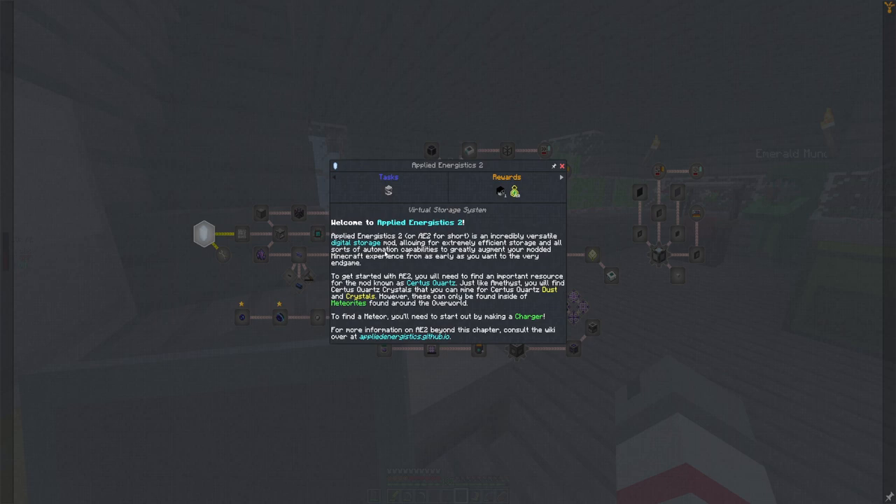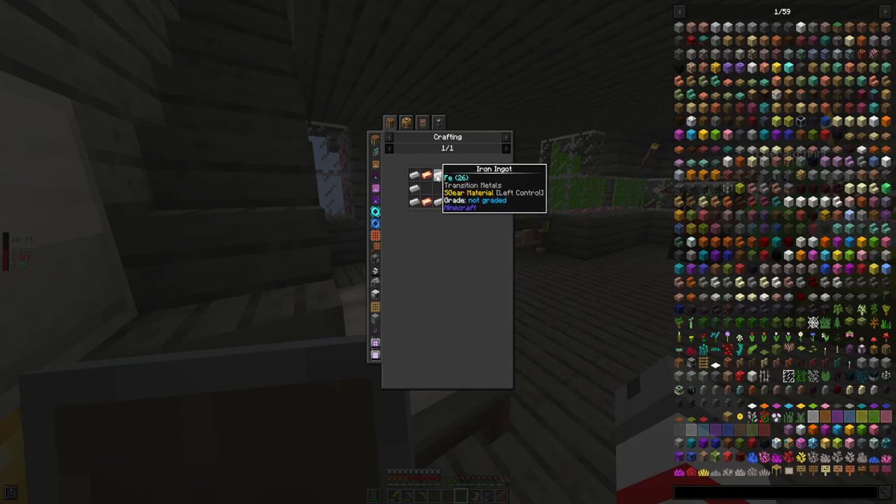Welcome to Applied Energistics 2 — AE2 for sure is an incredibly versatile digital storage mod allowing for extremely efficient storage and all sorts of automation capabilities to greatly augment your modded Minecraft experience, from as early as you want to very end game. To get started with AE2 you will need to find an important resource known as certus quartz. Just like amethyst, you'll find certus quartz crystals that you can mine for certus quartz dust and crystals. However, these can only be found inside meteorites found around the overworld. To find a meteor you need to start out by making a charger.